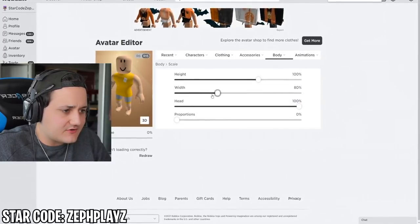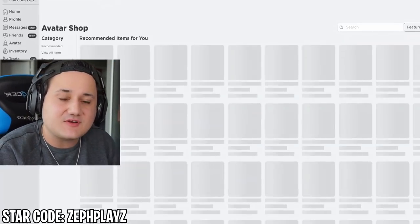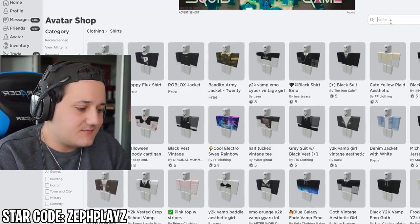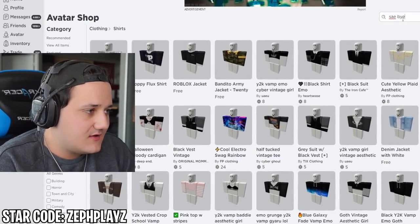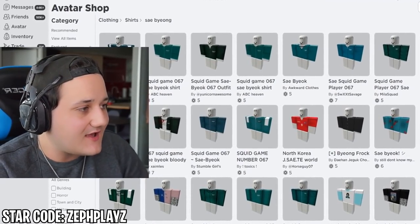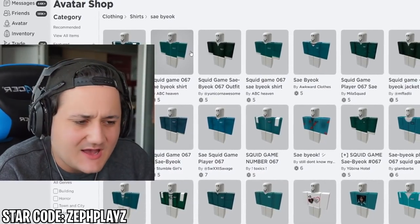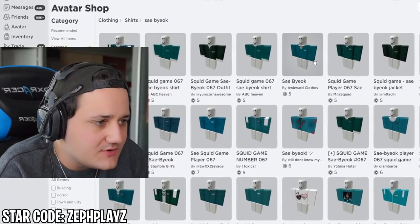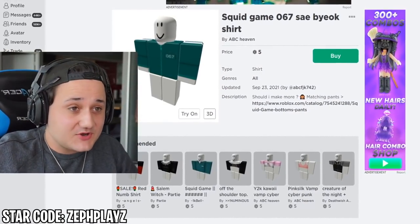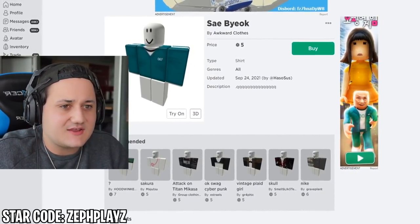We're going to change the scaling up a little bit and turn the width down. Then we're going to the avatar shop. Typing in 'Sae-byeok' — this show just came out a week or two ago and there's already all this stuff in the catalog, it's pretty crazy. This one looks so high quality — we've got to use this one. Now we've got to find some matching pants.